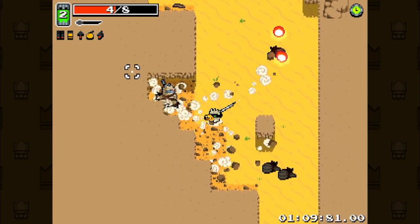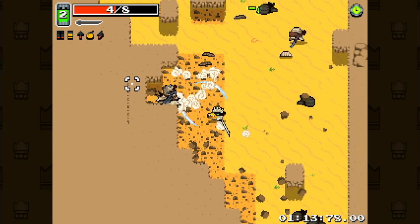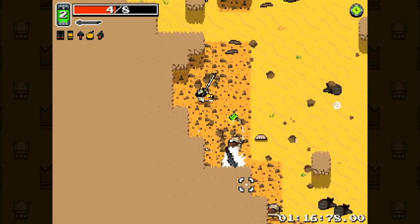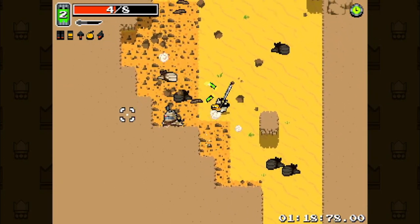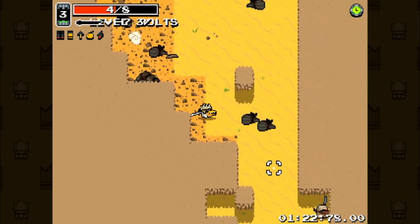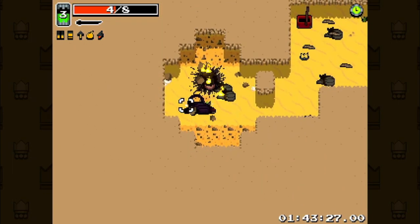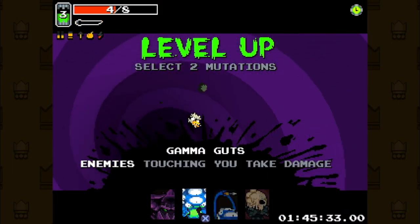Big bandit fight. I bait out the charge for most of his attacks so I can get multi-hits to speed up this fight as much as possible, because the longer the big bandit fight goes, the more trouble I'll be in. Big bandit goes down pretty easily. Then we move on to the sewers with long arms.